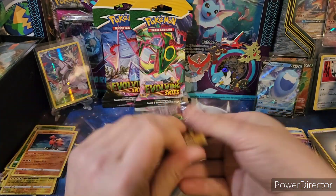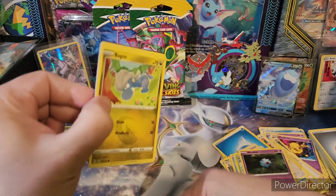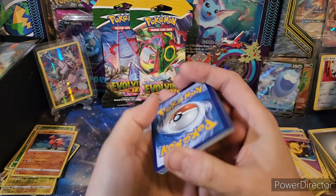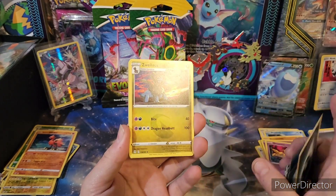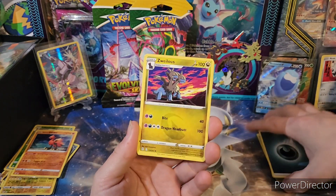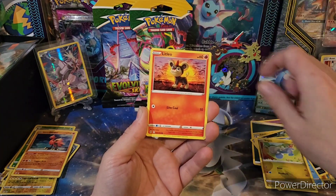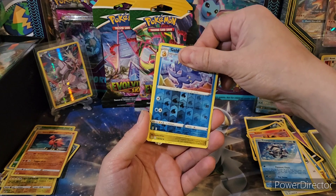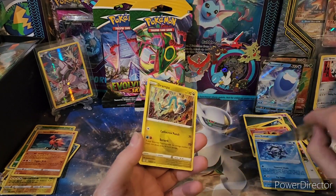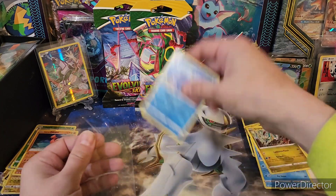Alright. We got Zoellios again, Nuzleaf, Golduck, Litleo — come on, give me a Reverse Litleo or an Eevee. Golduck and a Grandpa. Just a Grandpa. Two packs left — can we get some end-of-the-video magic?